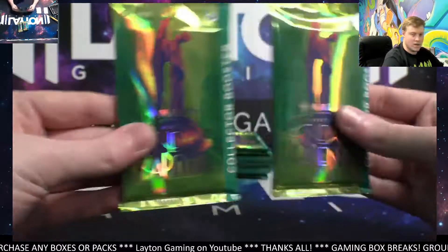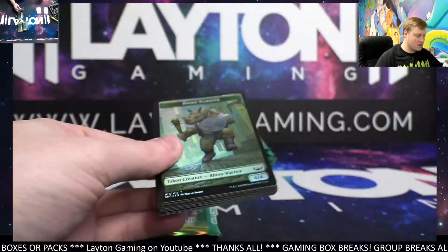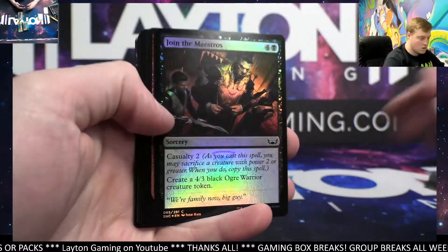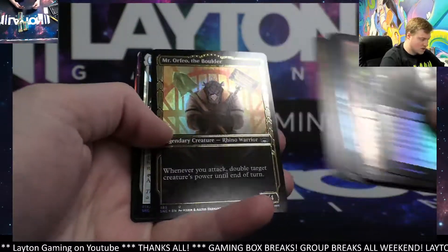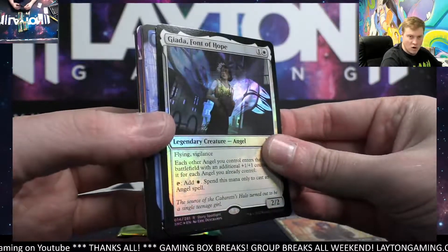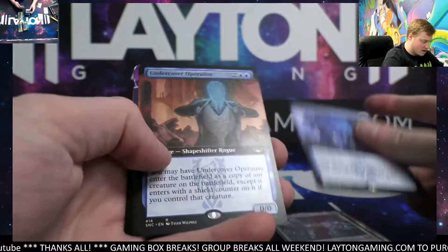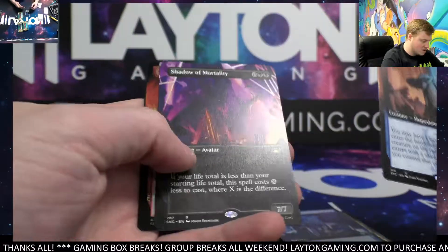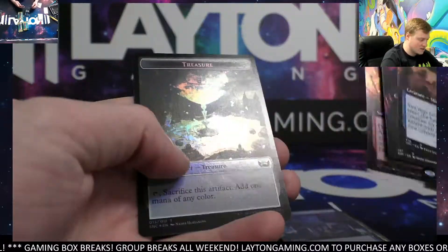Here we go Tim, two packs, two spots. Mr. Orfeo the Boulder gilded, Giada Font of Hope foil — not bad. Flawless Forgery extended, not too bad — you never see that one. Undercover Operative, Shadow of Mortality borderless, Structural Assault foil extended.